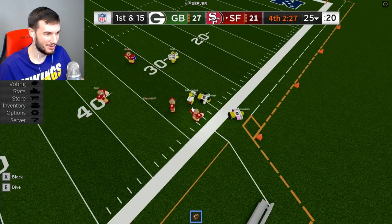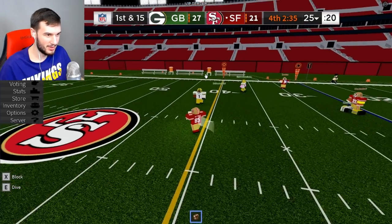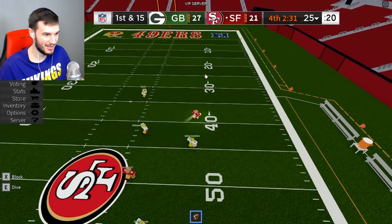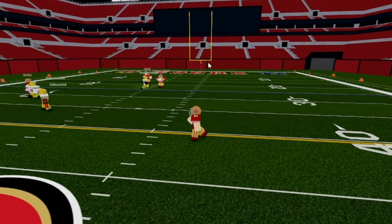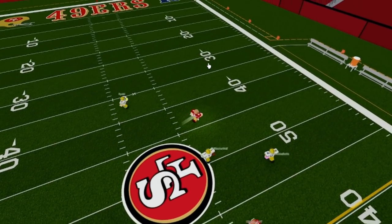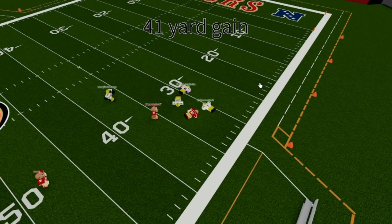Next up, we got George Kittle with a big play in the fourth quarter versus the Packers on Sunday Night Football. Why are you blocking me? I'm supposed to be tackled at that 40-yard line. George Kittle — he's stiff-arming, he's too fast. There he goes. Kittle trying to break free. Kittle's inside the 40 to the 35-yard line.